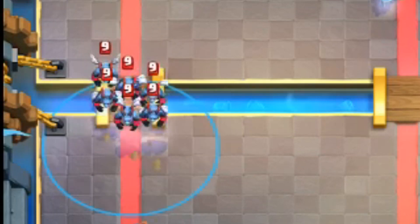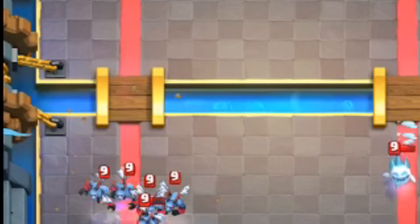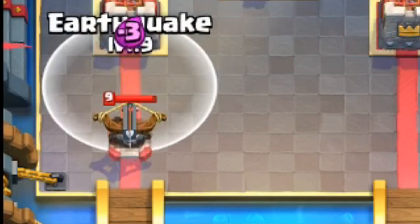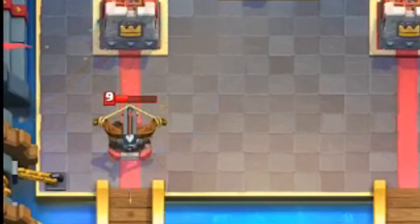However it cannot shoot up, so you're not going to be able to use it against any type of minions or bats. Furthermore, in addition to its area damage it slows down any unit or building. Notice how the expo attacks way slower after the earthquake is cast on it.